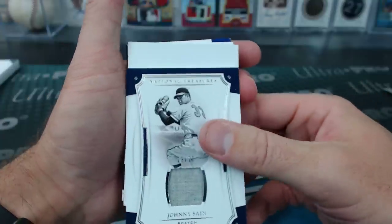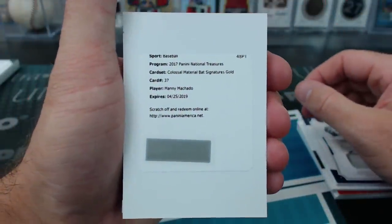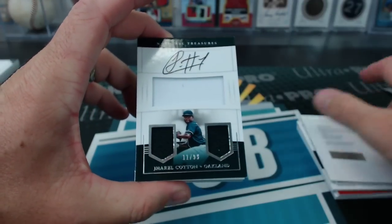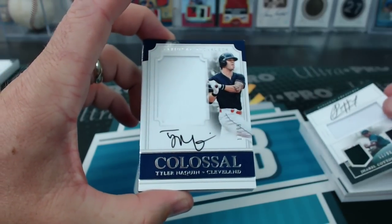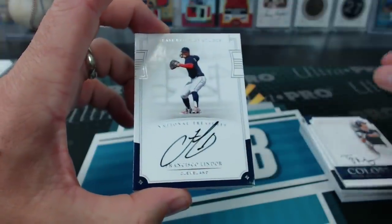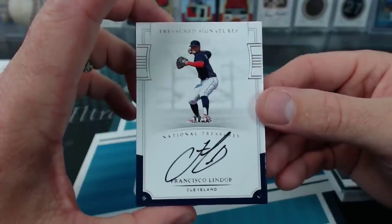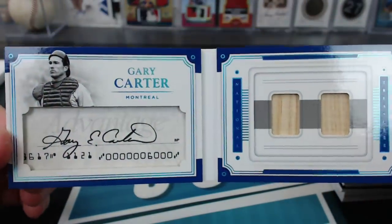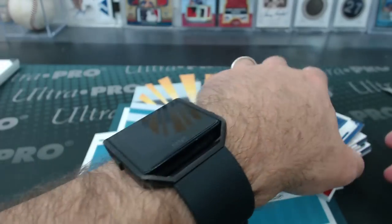Redemption — Colossal Material Bat Signatures Gold, Manny Machado. We're in Baltimore. Jarrell Cotton triple relic auto for the A's. Tyler Naquin jumbo jersey auto to 99 for the Indians. And Lindor for the Indians, Treasured Signatures, 20 of 25. Orioles have had a lot of cards. Gary Carter Legends cuts every time — one-touch cards. End with a Gary Carter.